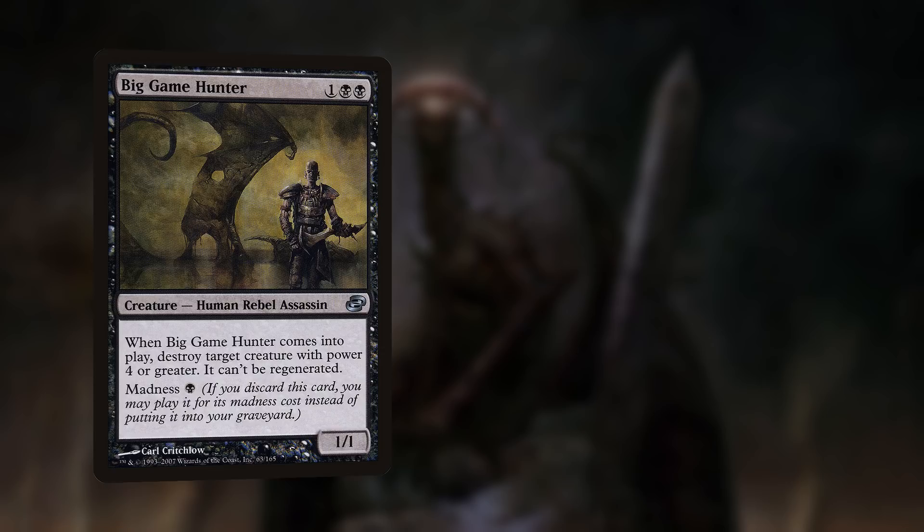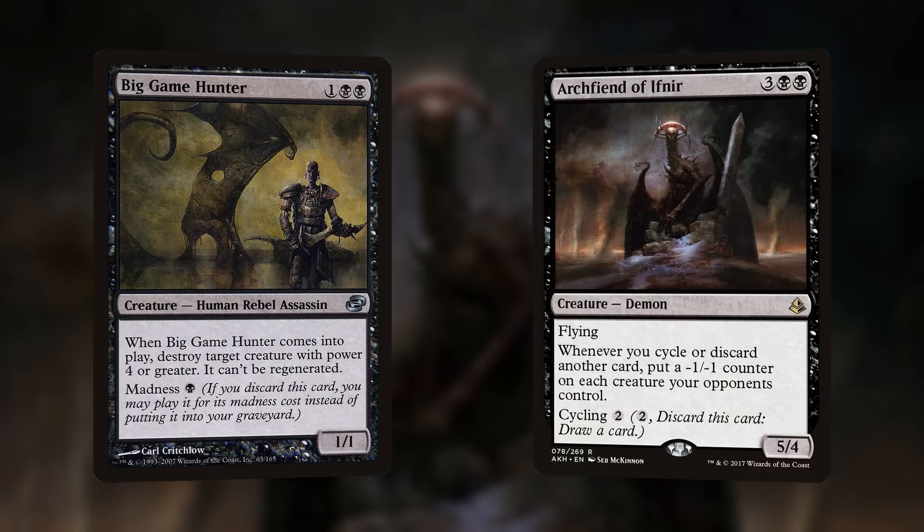Proliferate is the payoff for Yawgmoth's second ability, but the cost is to discard a card, and we have two cards that work very well with that. We have Big Game Hunter, a 1BB 1/1 Human Rebel Assassin — when he comes into play, destroy target creature with power 4 or greater, it can't be regenerated. The key thing is it has madness for B: if you discard this card, you may play it for its madness cost. So we can pay BB to activate Yawgmoth's second ability, discard Big Game Hunter, pay an additional B to cast him, destroy a creature, and then proliferate. We also have Archfiend of Ifnir, a 3BB 5/4 Demon with flying that says whenever you cycle or discard another card, put a minus one, minus one counter on each creature your opponents control. When you activate Yawgmoth's second ability with Archfiend of Ifnir in play, you discard a card before the proliferate resolves, so you put a -1/-1 counter on each opponent's creature and then proliferate them — effectively giving each creature -2/-2 permanently.